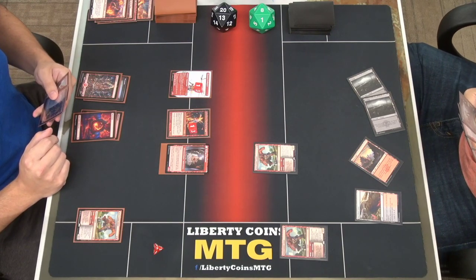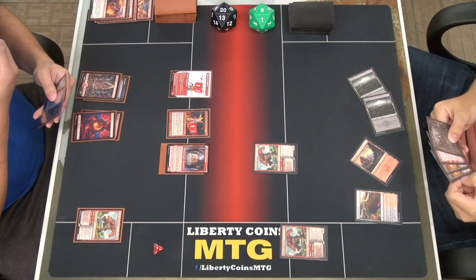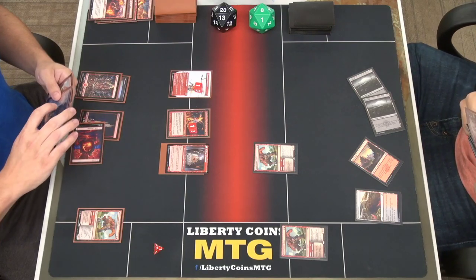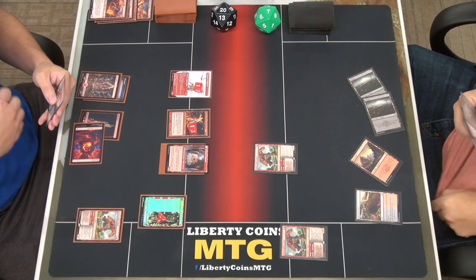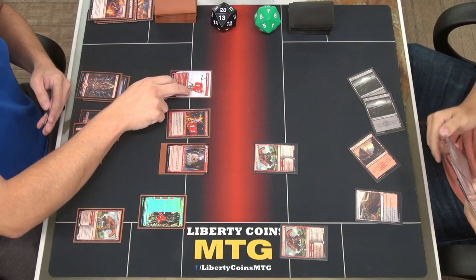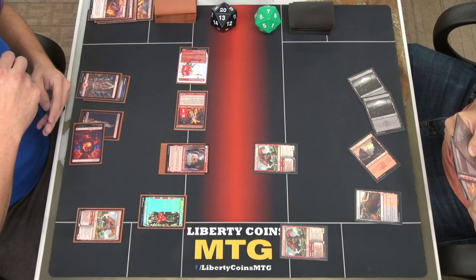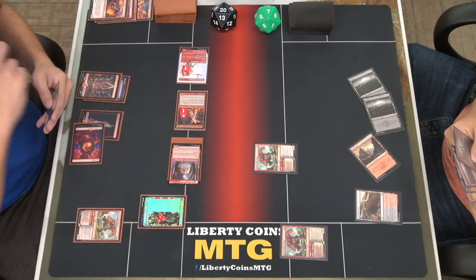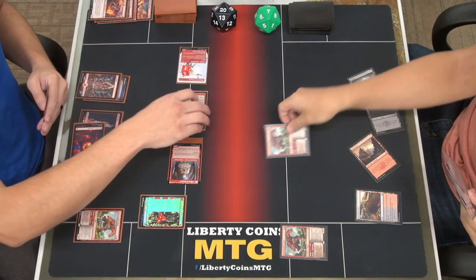That's the one card I sideboarded into the deck — hopefully I draw it — and I got it! Tap two, play Kamado — that's a lot of Kamados in one game. You're getting a wall right now. Three or four? That'll trigger prowess. Swinging in for three, three, and two. I'll block the one that pings me for damage — they'll kill each other.